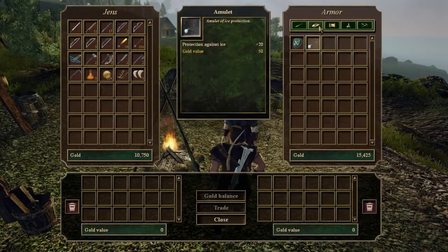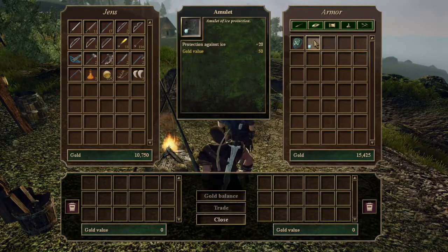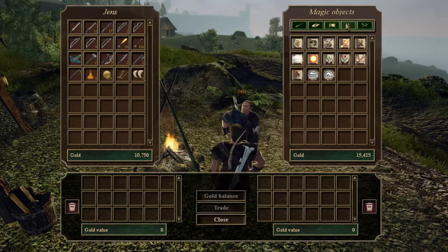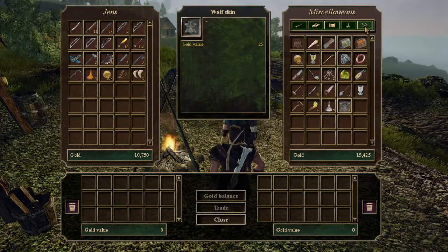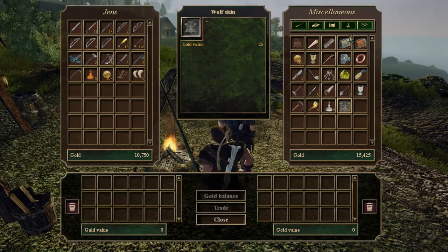So let's trade for now. What else do I have? Oh yeah, my amulet of ice protection. You're gonna need that while going to Nordmar. I can't even think of an enemy that ever used ice attacks on me.